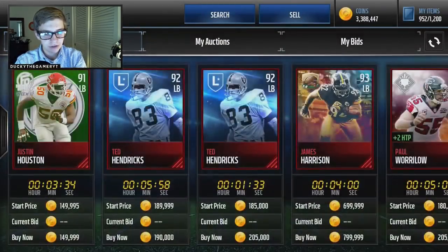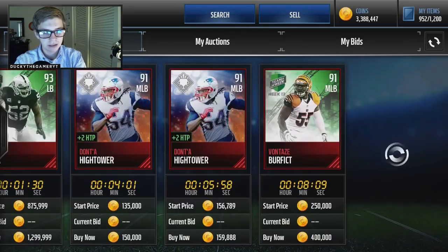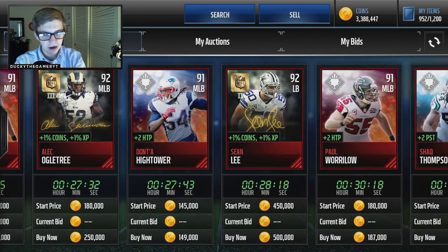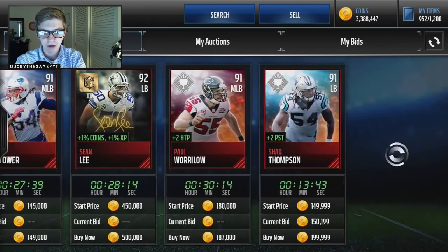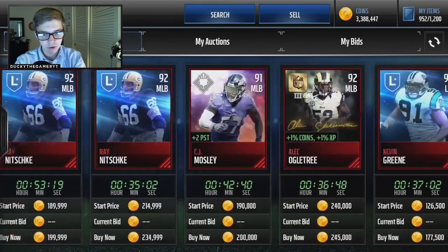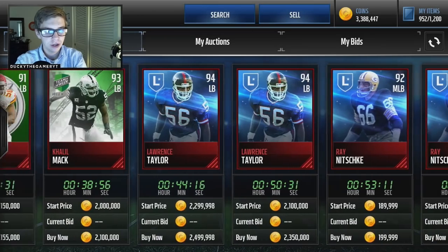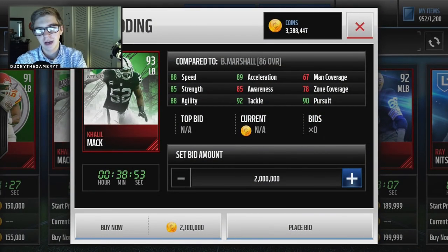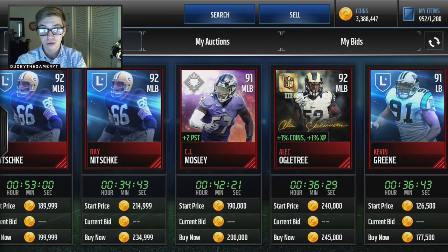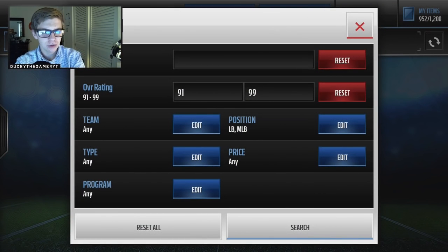Going back to 91 overall, the MVPs are 91 with plus two hit power, which only helps out the middle linebacker. There's Dont'a Hightower — I think I actually have him. The middle linebacker position is kind of lacking: you have Von Miller, base elites. I might pick up Sean Lee, possibly Alec Ogletree, or Shaq Thompson — that's a sick looking card — and then CJ Mosley. They're kind of all the same since I'm not just looking for raw stats. If the card looks cool, has some good boosts, and is sort of cheap, I'm all for it.